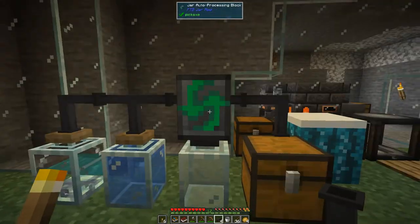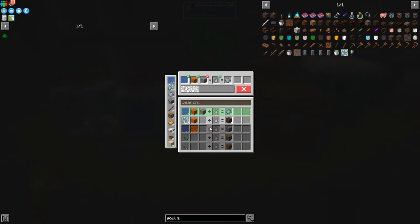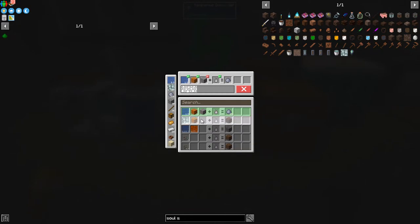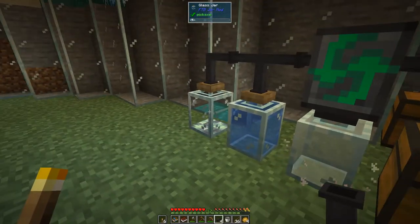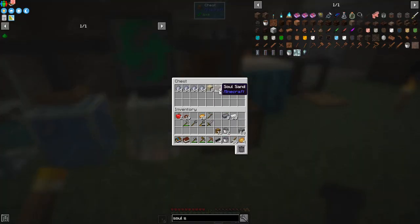We can select this recipe to make some soul sand - should be one of six, yeah that'll do fine. It says 'lose resources' - all we're going to lose is water. If you click no and look along here, I haven't got enough gravel. I've got sand - oh yes, that's right. Let's cancel it and run this one. Say yes and run this - we should get some soul sand. Great, we're getting some soul sand.